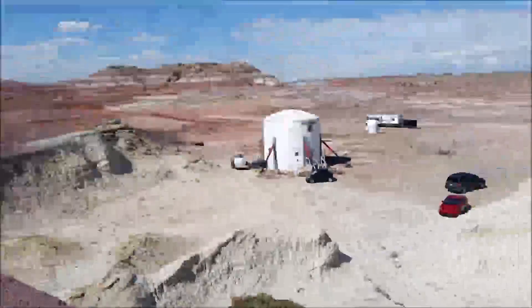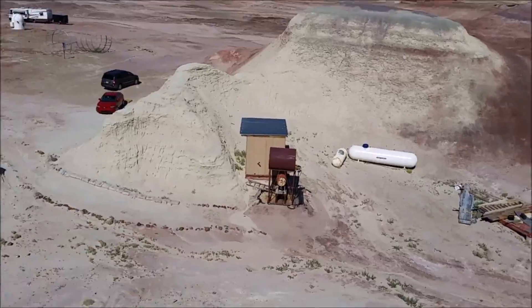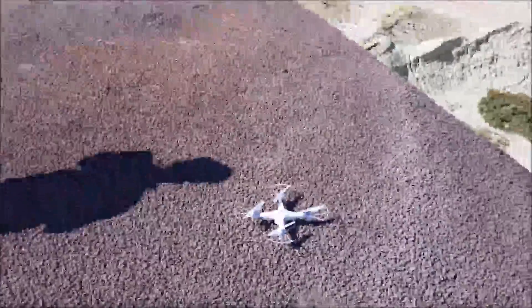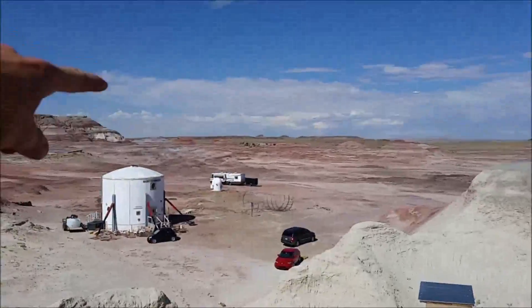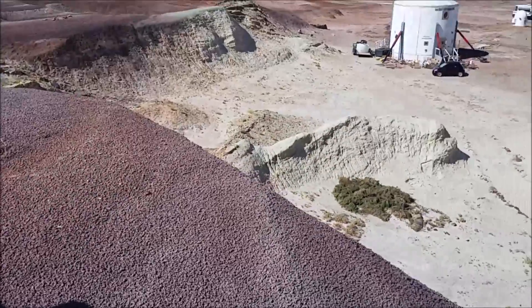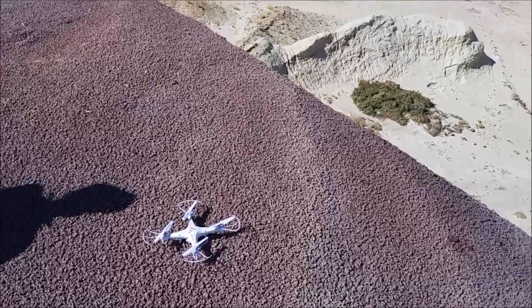We got power. So Arthur and I have come up onto the hill above the research center. You can see it's where the generator's running down there. We've got a little drone and we're going to take it up and fly it over the base. The wind's kind of blowing strong so it may not fly too well, but it ought to make some good camera views at least.